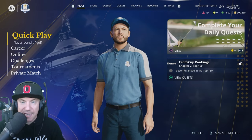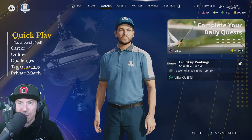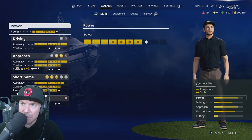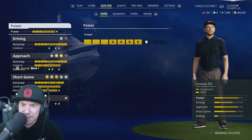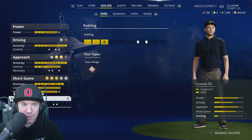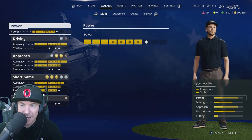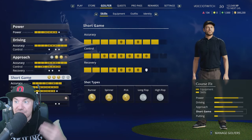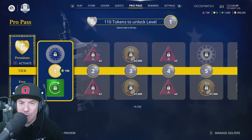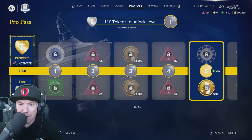Okay, so there you have it — quite a lot of stuff in there. They said the golfer level has now been raised to 60, so it actually does show XP for the next level now. The overalls have actually been decreased somewhat. That's pretty good — it doesn't really affect much but at least there's something to play for again. Okay, let's take a look at the Pro Pass now, there's going to be 50 levels here.